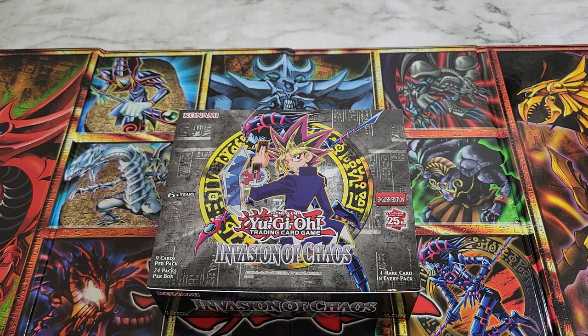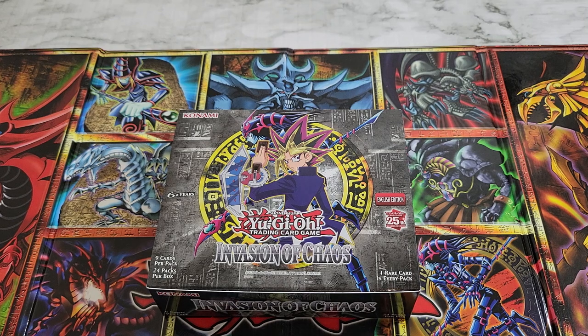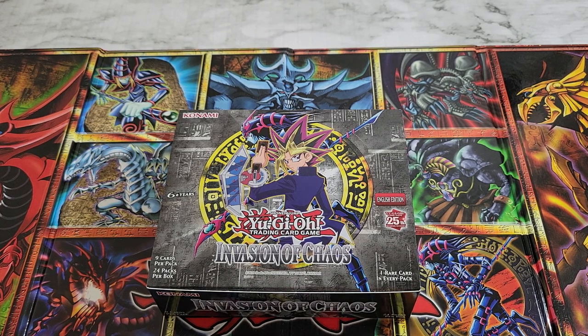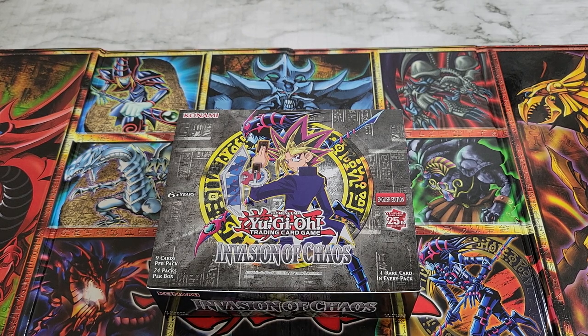We're starting with Invasion of Chaos and ending with Legend of Blue Eyes, which is in everyone's opinion probably the best. I'm picking Invasion of Chaos to go first because it was one of my favorite sets when I was younger — one of the only ones I actually managed to get first edition cards of. I have a first edition Insect Princess Ultra Rare, which was one of my best pulls ever when I was around 10.